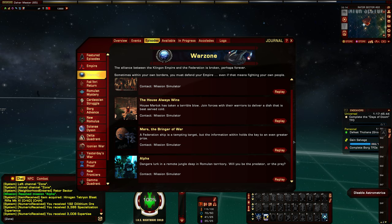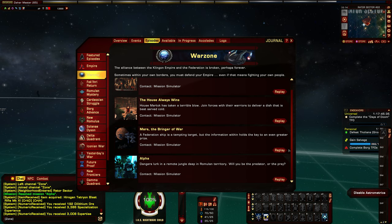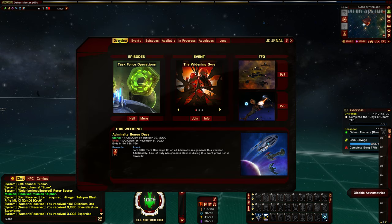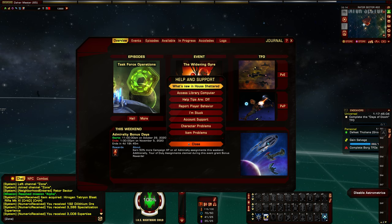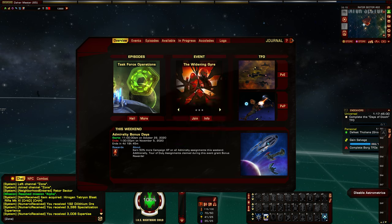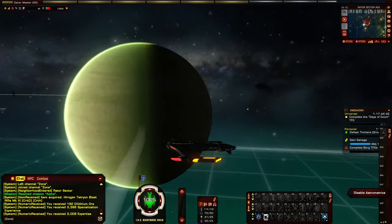With Alpha complete, all of the remastered Warzone missions are done. These were part of the current season, House Shattered, which is the Year of Klingon Part 2 update. That completes all the updates done for Year of Klingon Part 2. I'm looking forward to what more they do with Klingons going forward, as they're apparently still doing this big Klingon update in parts. I'll be here to record any new content and changes for the KDF faction as they come out.